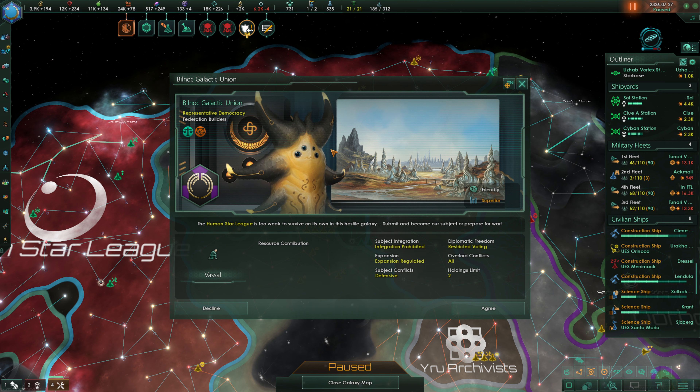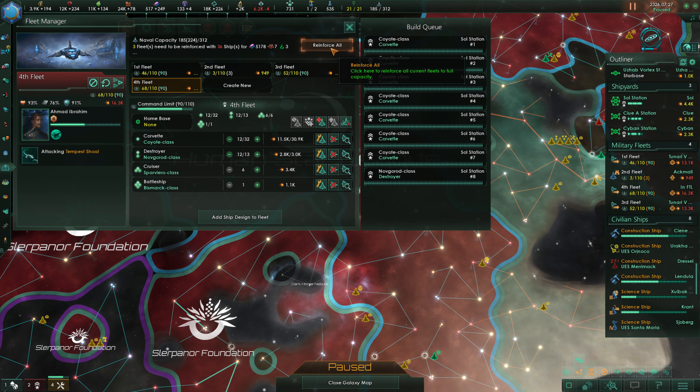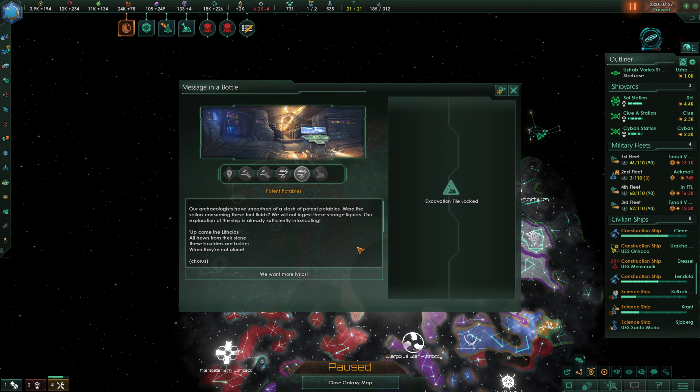The Bilknock are demanding that we be subjugated — that's actually hilarious. We decline that. That's not going to happen. And we're going to continue to reinforce our ships — we need a lot of alloys, there's no doubt about that. Our archaeologists have unearthed a stash of potent potables — were the sailors consuming these foul fluids? We will not ingest these strange liquids — our exploration of the ship is already sufficiently intoxicating.